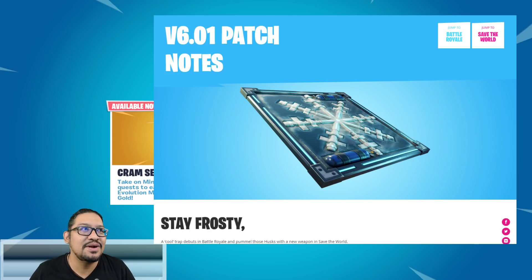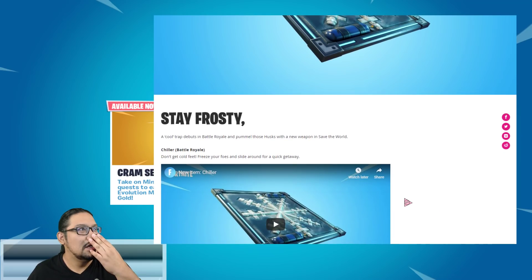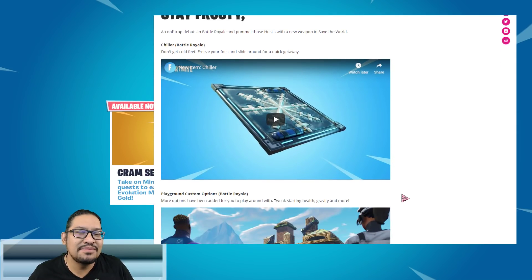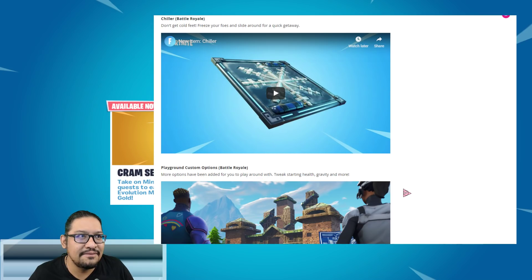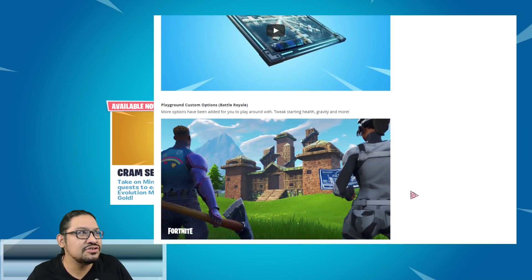Let's talk about the version 6.01 patch notes. You might see right there something we know and some of us enjoy using — the freeze pad. It says 'Stay Frosty: a cool trap debuts in Battle Royale' and 'pummel those husks with a new weapon in Save the World.' There are also playground custom optimizations for Battle Royale, and of course the freeze trap.